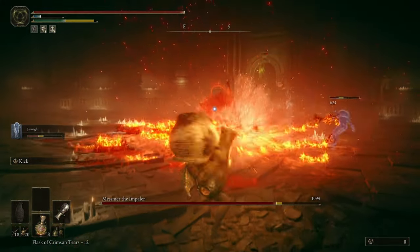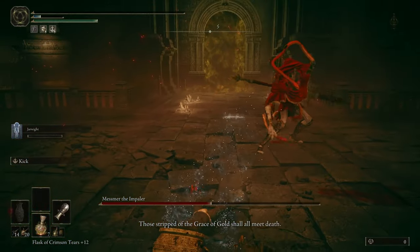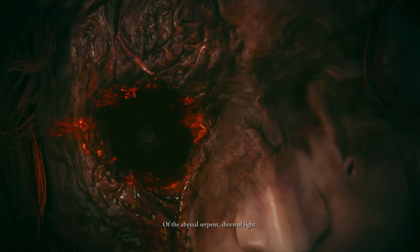Once I reached Messmer I did have a fair share of practice runs. One of them was pretty goofy — I died but he took some damage afterwards so the cutscene still played. And after it finished it looked like I lost the fight because Messmer showed me his Abyssal Serpent.